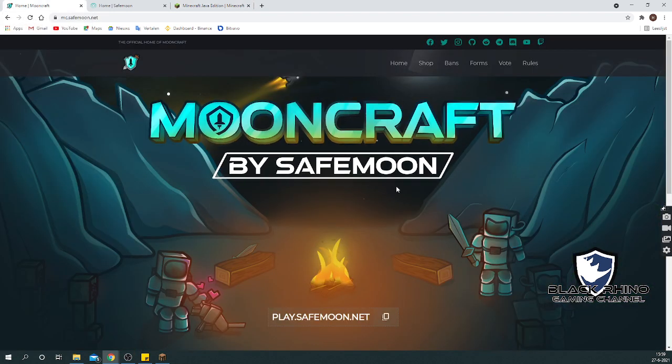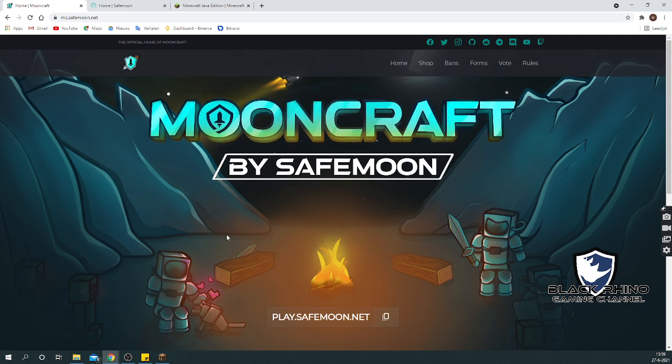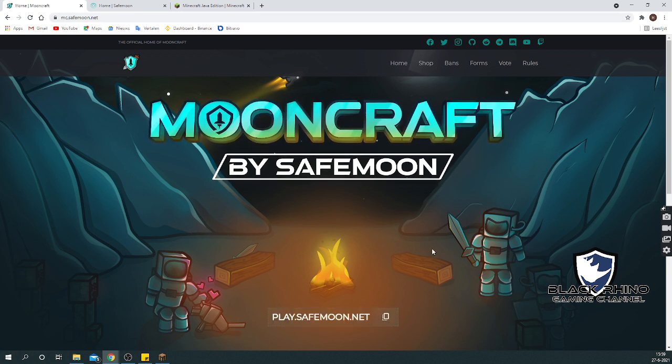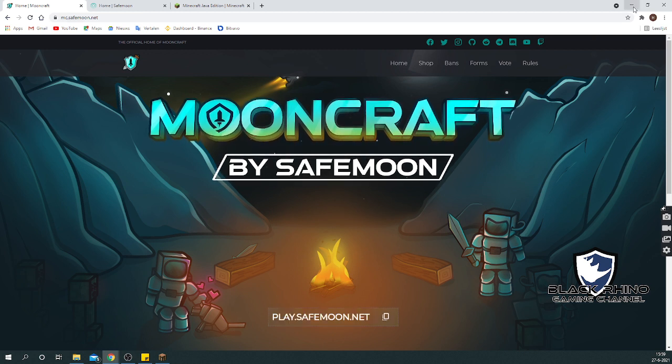Before you start playing Minecraft, you would need to get the server address. The server address is on their website: mc.safemoon.net. Copy it by hitting the copy button — it will confirm that you have copied it successfully.